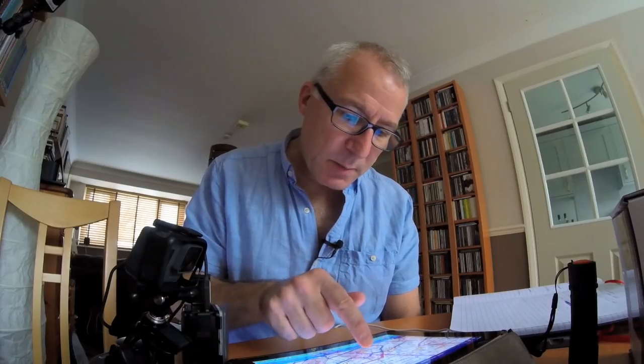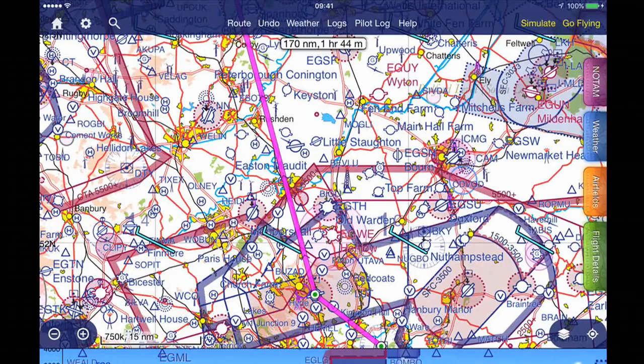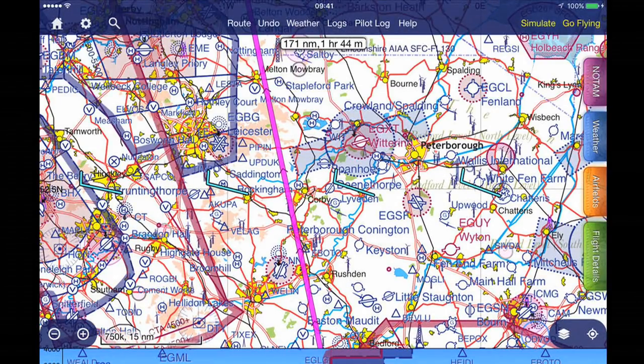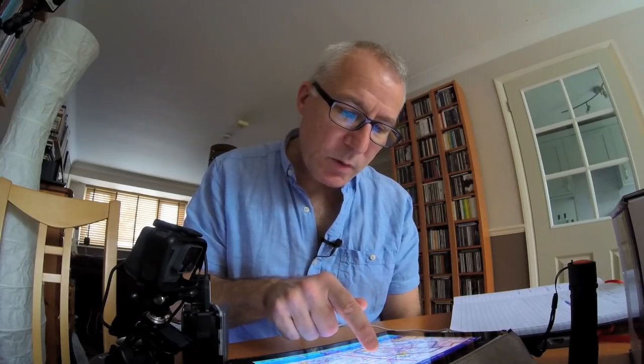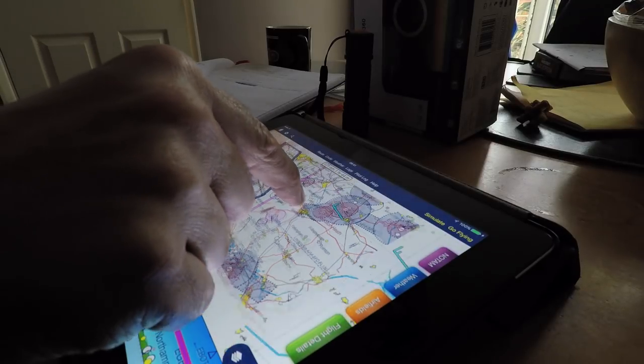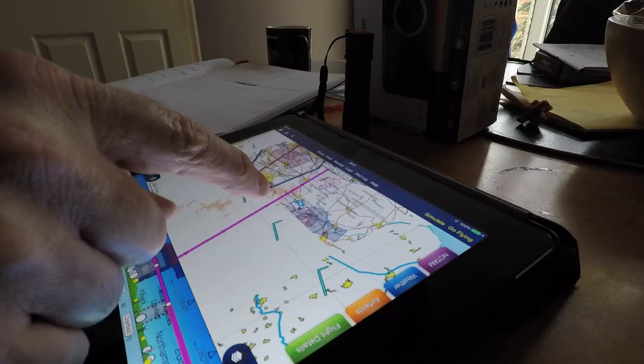Now I've got a gliding site there, so I'm going to go to the left of that. I've also got a danger area there. I'm going to go over Cranfield. Just having a look here — that takes me over a drop zone, there's a parachute drop zone. So we can't do that because we can't fly over a parachute drop zone.